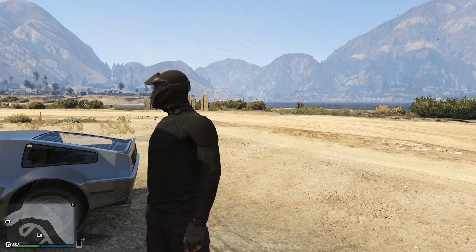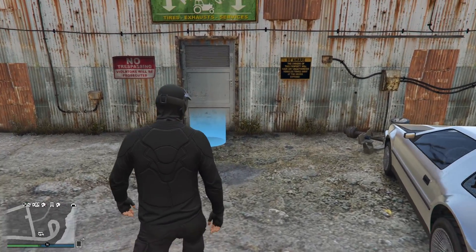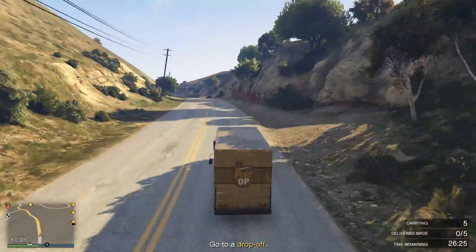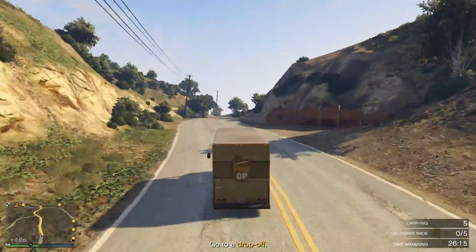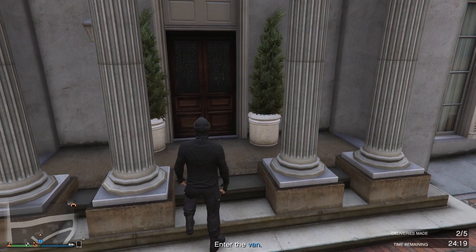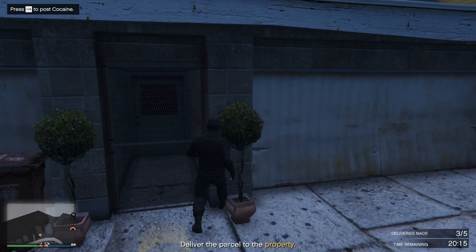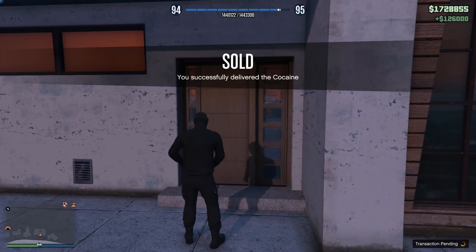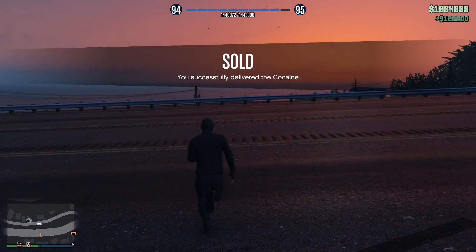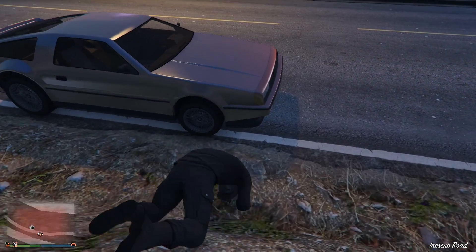Later, someday, maybe I'll buy a Terrorbyte and upgrade it for weapons. But let's start — let's firstly sell my cocaine lockup. I just sold the cocaine lockup and now it's time to go to the counterfeit cash factory.